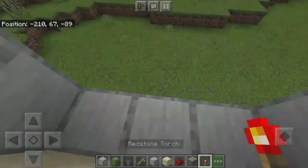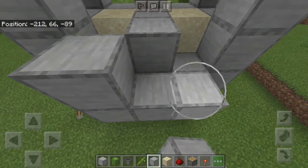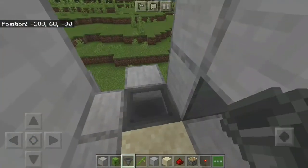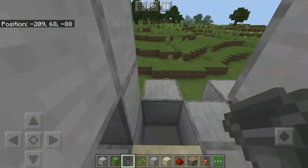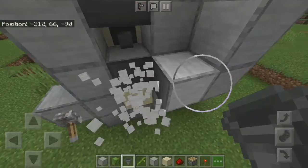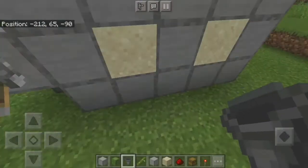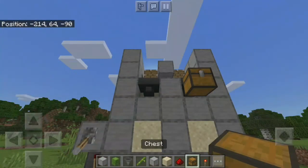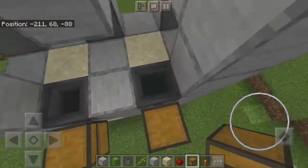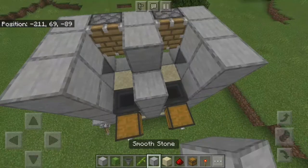Now place a hopper — make sure the hopper is facing this way. That block placement is temporary. Make sure the hopper is facing that way so you can connect your chest inside there. Break that temporary block and take a chest. Place the chest with the hopper by crouching down, so the hopper connects to the chest and loot goes into it.